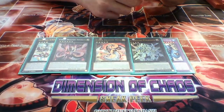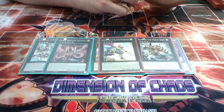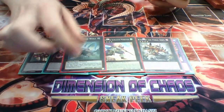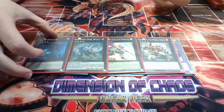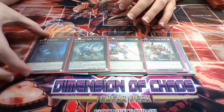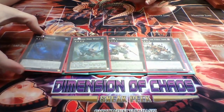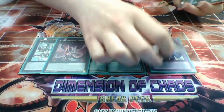Then onto our final rank 4s: King of the Feral Imps to search out Lizard Draw; Castel to shuffle back things; Diamond Dire Wolf to pop things; and Abyss Dweller for Burning Abyss and Clowns matchups - very, very good. Not for Infernoid though - never make Abyss Dweller for Infernoid. So yeah, that's the extra deck.